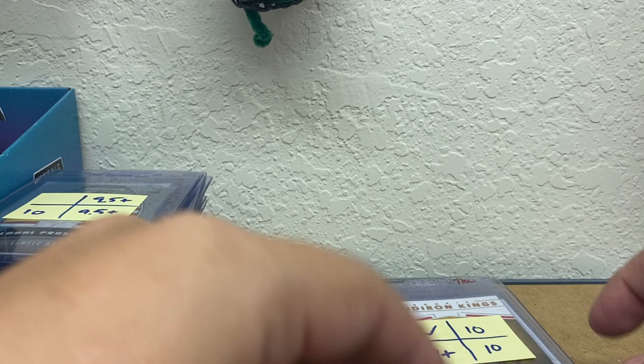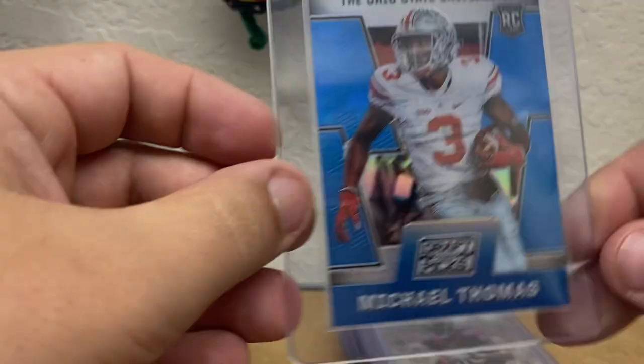Got a Finest Dirk Nowitzki Rookie. Got a Mahomes Leaf Draft Rookie. Got a Gridiron Kings Mahomes Rookie — Rookie Gridiron Kings. Got a Big Man on Campus Score Mahomes Rookie of the Year. Michael Thomas Blue Prism from Draft Picks Rookie Card. Got a DeAndre Hopkins Finest Refractor Rookie. Deshaun Watson Score Times 2. Got a Jerry Rice Topps Chrome Special Delivery. Got a JuJu Silver Rookie — all rookies that year were silver.